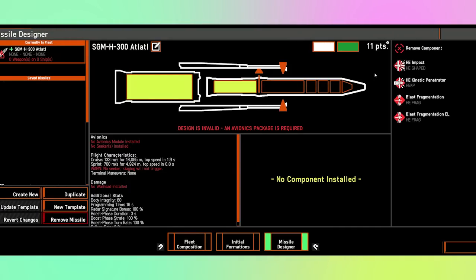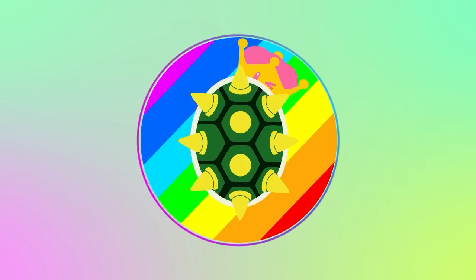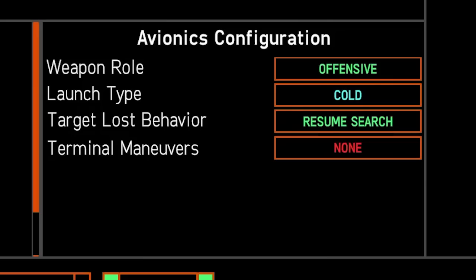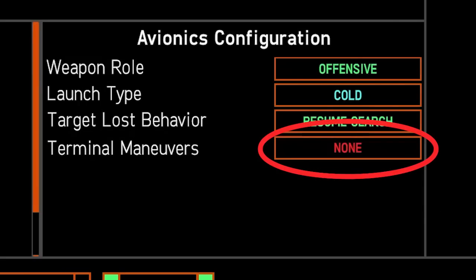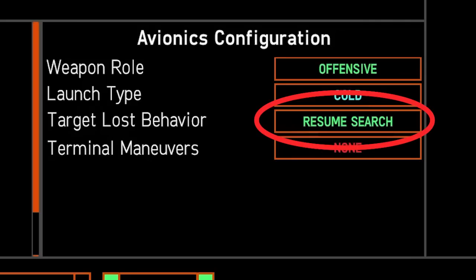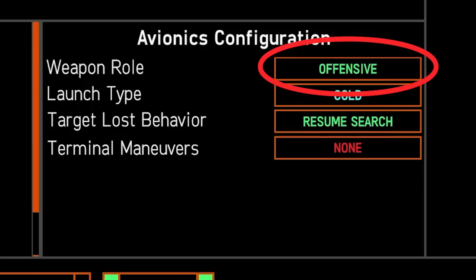In the missile designer we select the SGM-H-300 Atlatl. We're going to use high explosive impact — simple and not requiring a lot of finesse. For guidance we're using cruise guidance since we want to hit the target without them ever seeing us. Under avionics configuration we won't change anything — no terminal maneuver like weave or corkscrew, just straight at the target. It will be cold-launched so it adjusts to the first waypoint before firing engines, avoiding burning excessive fuel trying to align. For target loss behavior we want it to continue searching regardless, as there's potential to hit another target. The weapon rule is offensive — we're not intercepting missiles.